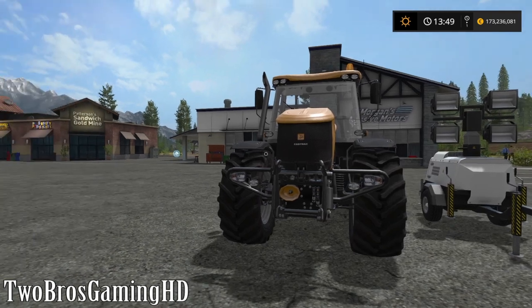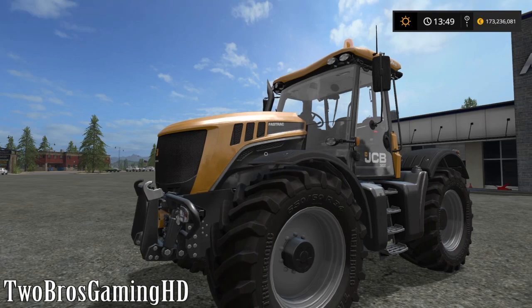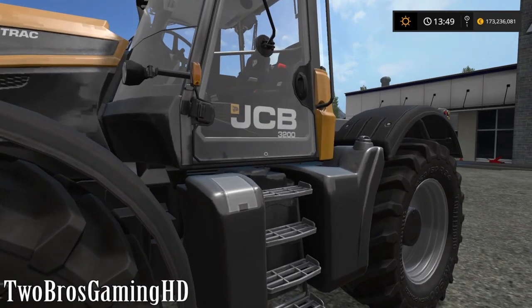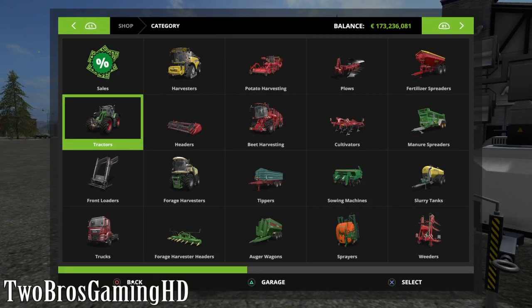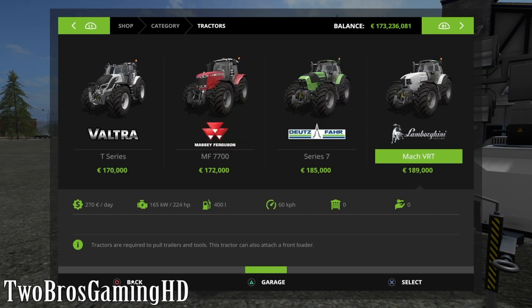Let's see if we can make 5,000 subscribers before New Year's Eve — that would be great. As you can see right here, I'm standing in front of the JCB Fast Track 3200. This is actually the fastest tractor in the game; it can travel at a speed of 70 kilometers per hour, which is insane.